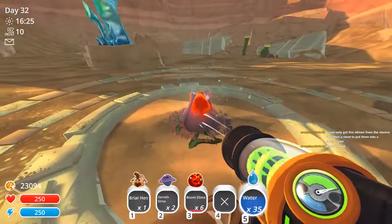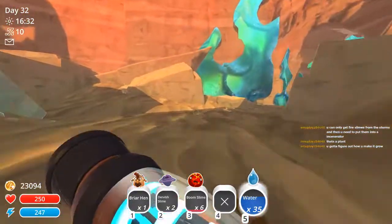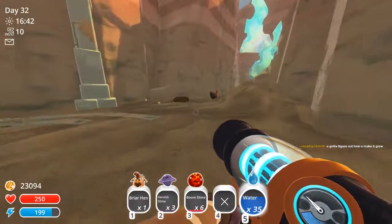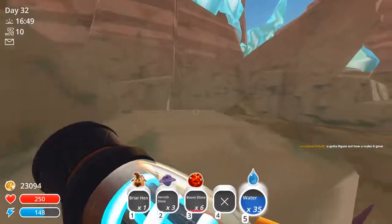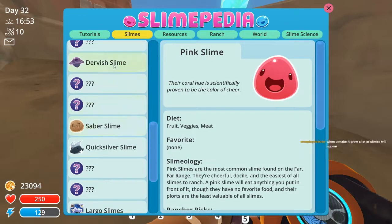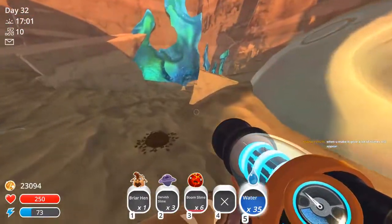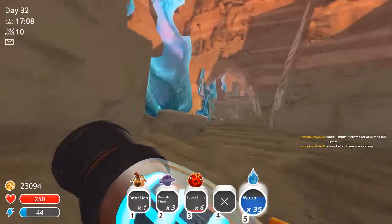A plant! I was hoping for a plant slime. Gotta figure it out — well I'm sure they're gonna tell me, like they told me the other thing. The plan here is I want to pick up as many new slimes as possible, and hopefully they're not as crazy as quantum slimes to keep. Should also figure out what they eat. Prickle pear — gotcha. Almost all of them are as crazy. I hate that a lot.